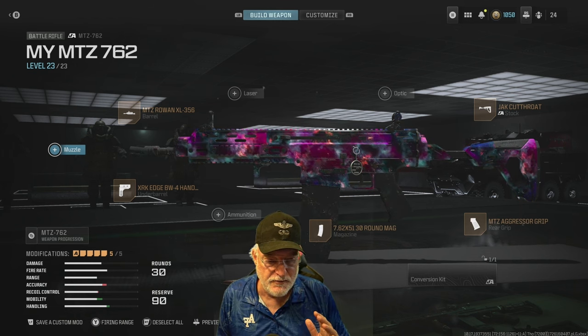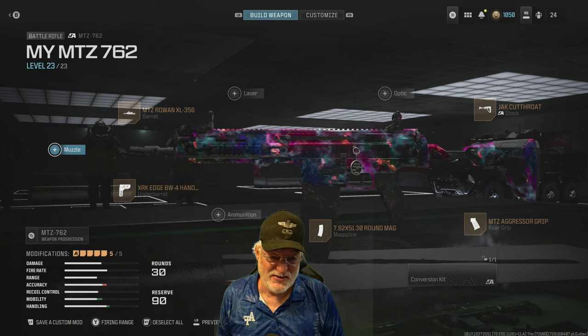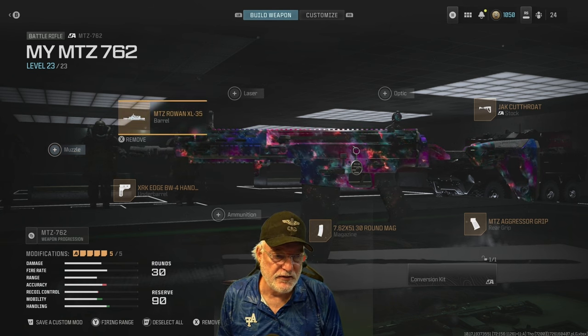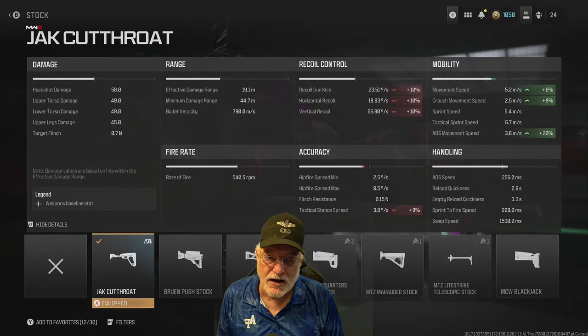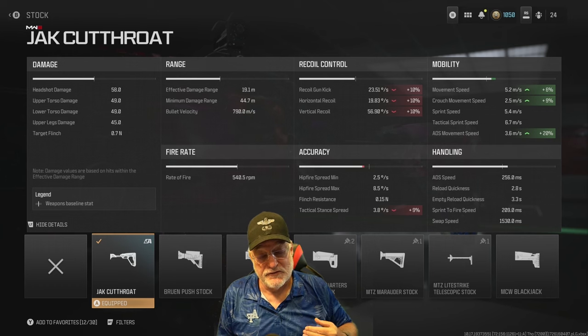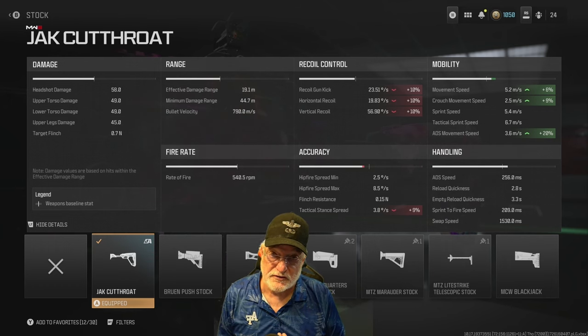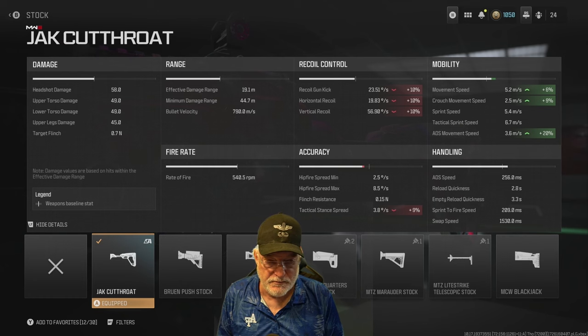This is the configuration I came up with. The first thing, of course, is the jack cutthroat stock. When it's available, I use it. ADS movement speed up to 3.6, so with a battle rifle you have SMG-like ability to dodge left and right, forward and back.